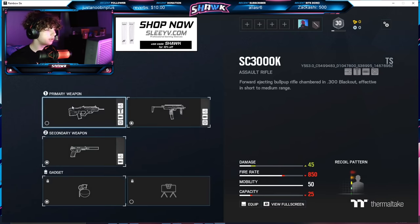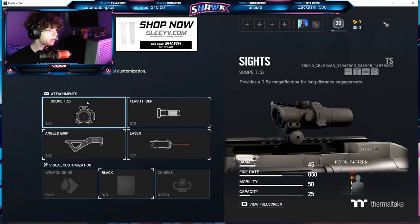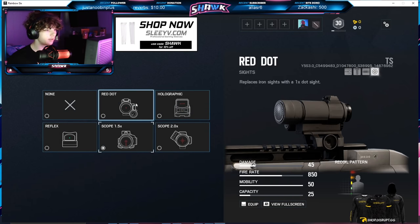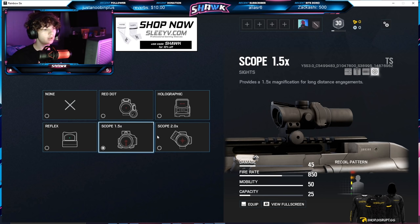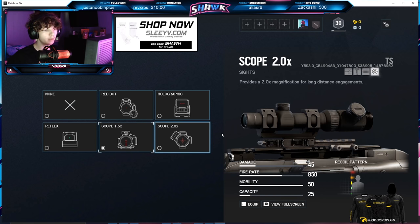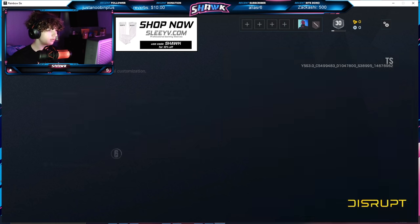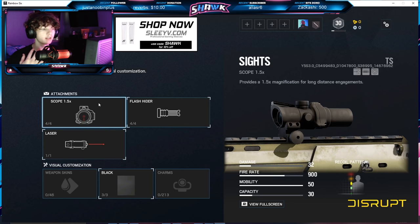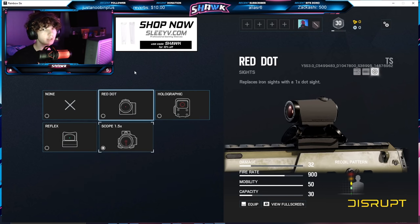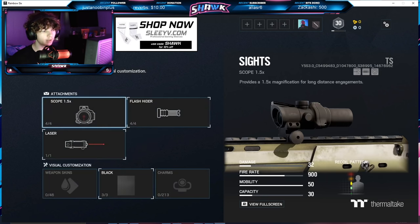Zero is the new operator — on his new gun the SC3000K, which is a new weapon to Siege, he's got the new red dot, the new holo, the 1.5x zoom, and the 2.0x zoom. No ACOG but he has most of the new optics. For his MP7 — there's now an MP7 on attack — he has the 1.5x zoom, whereas Bandit does not have this on his MP7. That covers all the attackers, so heading over to defenders.